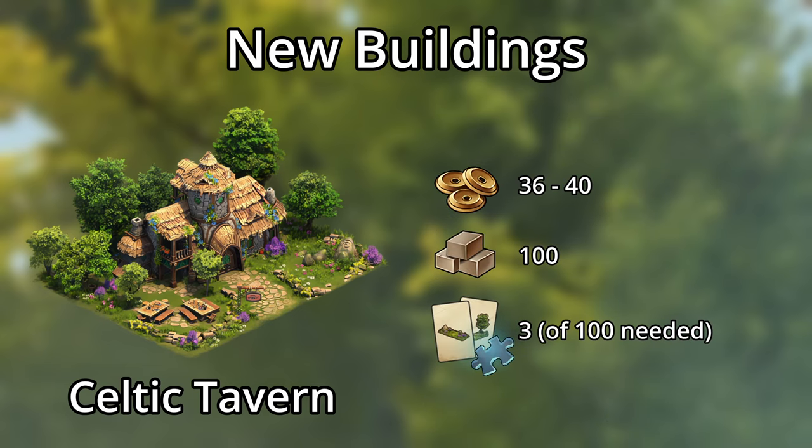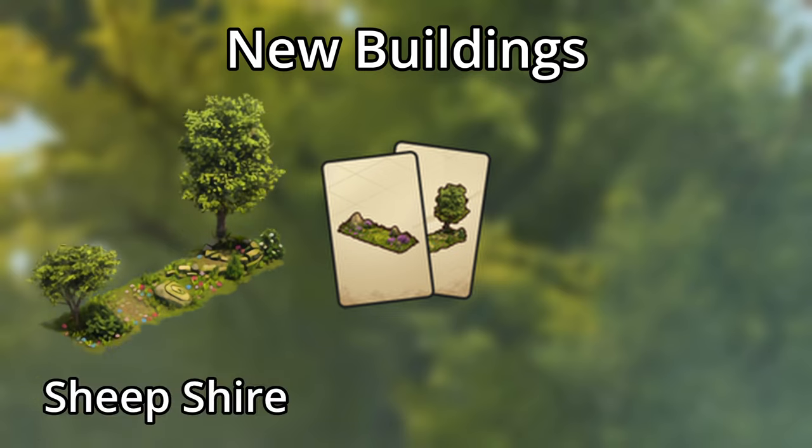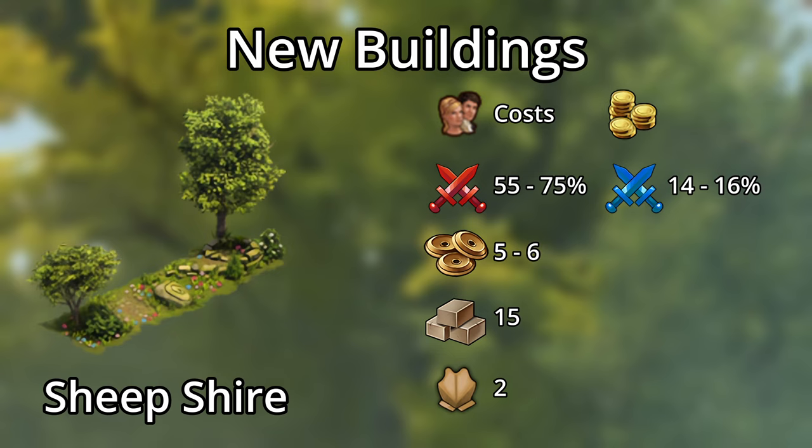it'll give lots of forge points, goods, and the standard three fragments of a selection kit for two other new buildings. The selection kit lets you choose between the Sheepshire and the Rune Garden. The Sheepshire is only 3x1, but provides army boosts, forge points, goods, and two heavy units. If you use heavies, I'd be targeting this building. It doesn't even need a road.